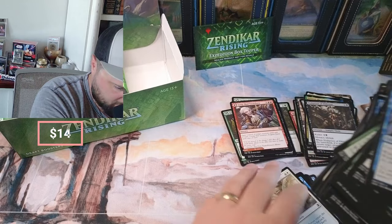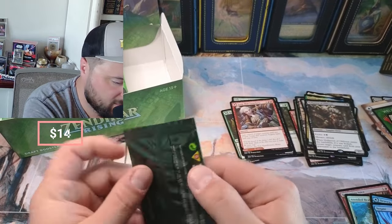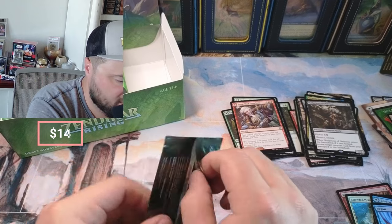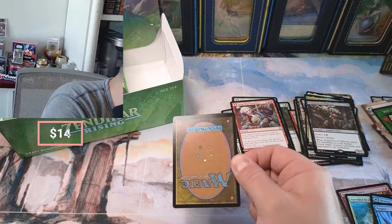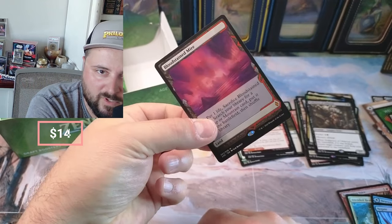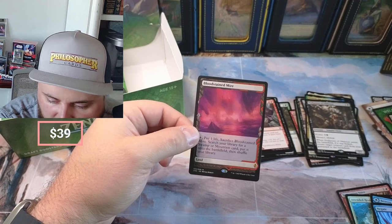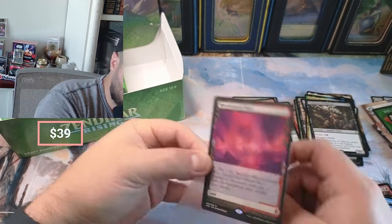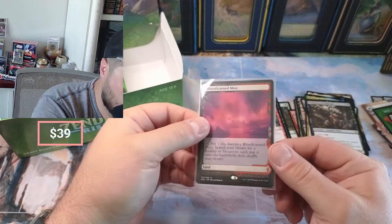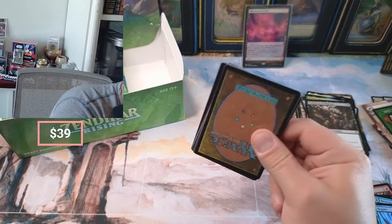Let's check out the box topper. I don't like the pull tab — okay, let's open it up. It's a little bit off-center whatever it is. So if it's not a nice Cavern of Souls or another Ancient Tomb — boom! Bloodstained Mire! That's awesome, that's a great hit! Obviously Bloodstained Mire is in Modern Horizons 3, however these expedition arts still fetch some money. I'd say it's somewhere around $40 to $50 — we'll put it on the screen — but we hit a nice one there.